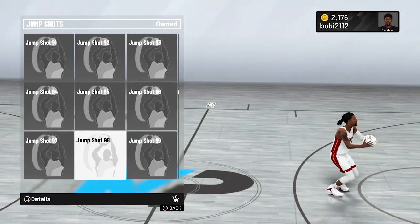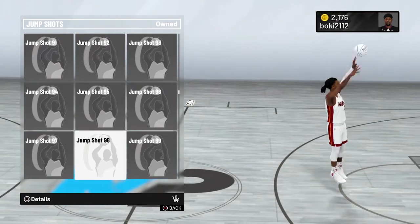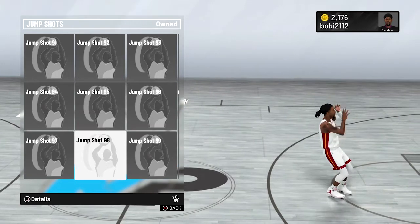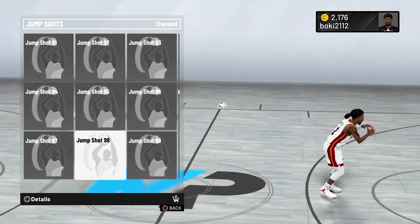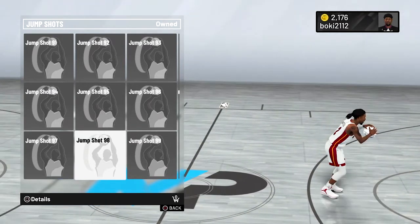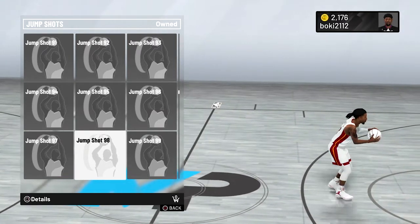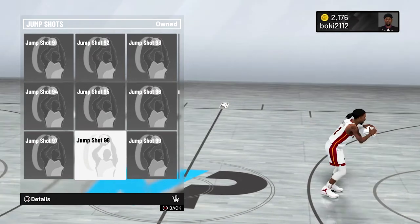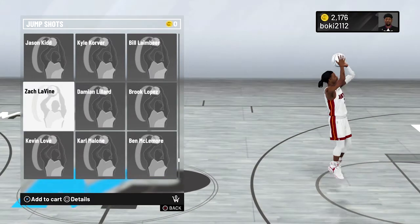The final jump shot I'm going to give you is Base 98. This is the one I personally use and it works really well for me. It's not the prettiest jump shot — it's actually one of the uglier ones in the game — but it does wonders. When you use quick draw on gold or Hall of Fame, it's so fast, easy to time, and the green window is pretty big.